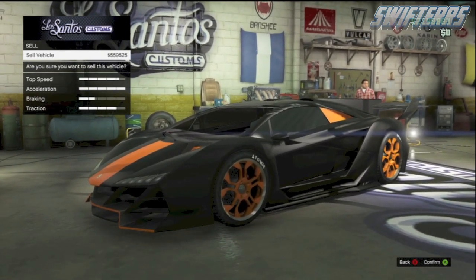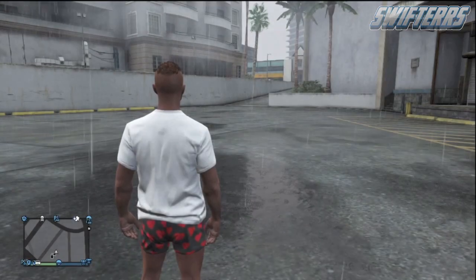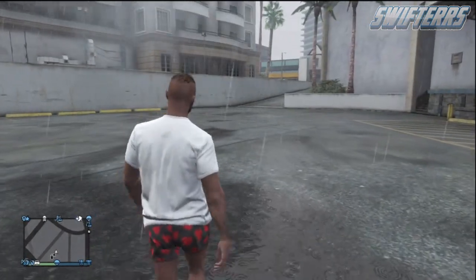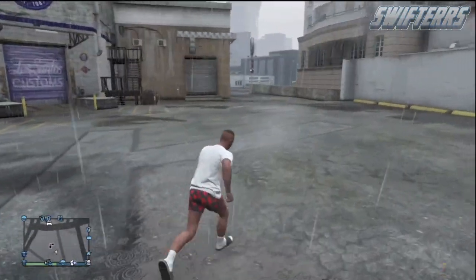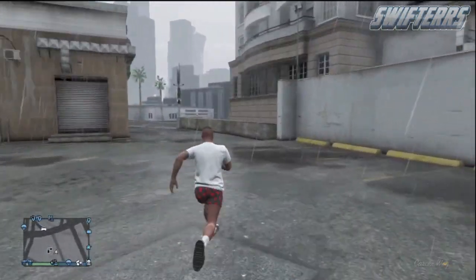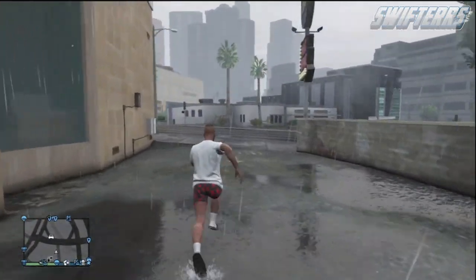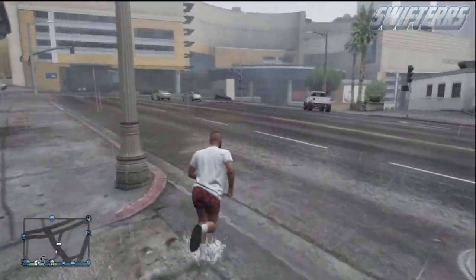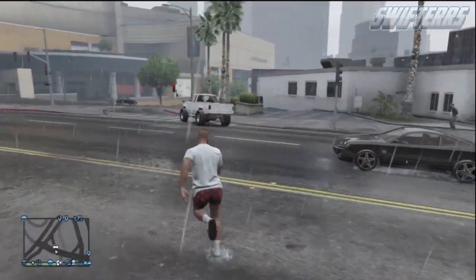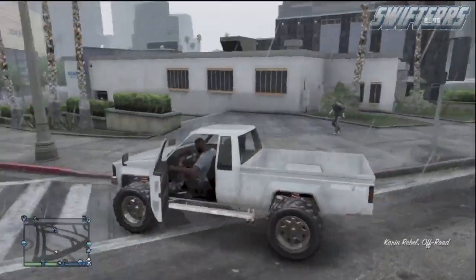As you can see, I was able to sell my Zentorno for nearly $560,000, and the vehicle was also duplicated and can be found inside your garage. You're welcome to use this unlimited money glitch to make a ton of money in a short period of time. That's all I have for you in this video — I hope you enjoyed it. If you did, leave a like and subscribe to my channel for the latest GTA 5 content including tips, tricks, glitches, news, and Easter eggs. Until next time, this has been Swifters — peace.